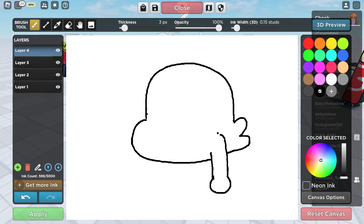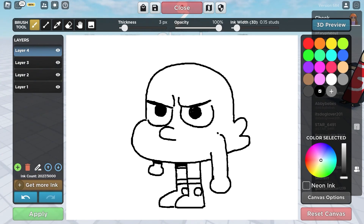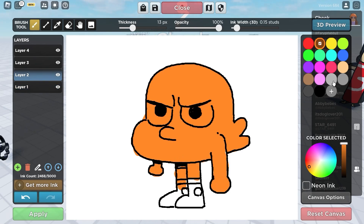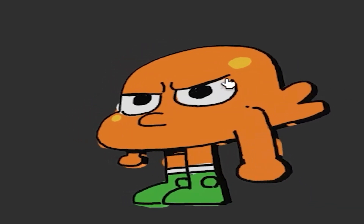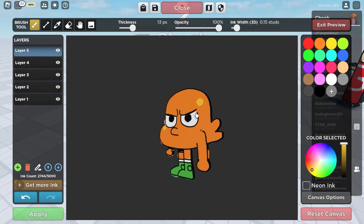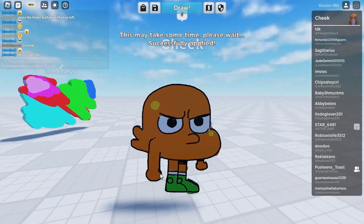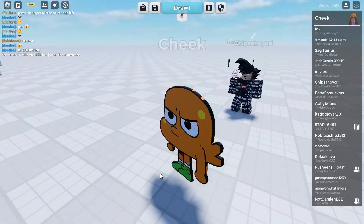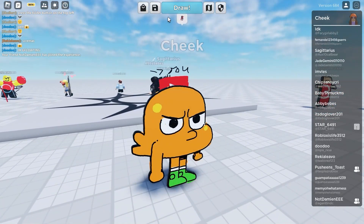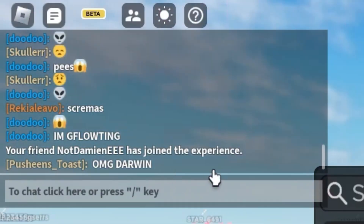I kind of forgot what Darwin looks like, but it's fine. Oh, the 3D preview on this — I love that, oh my god that looks so good! We're literally in Amazing World of Gumball — I'm literally Darwin! This is awesome, I'm Darwin, this is so cute, I love it. Can you save your work? I'm gonna create a slot — Darwin! Oh my god, Darwin!